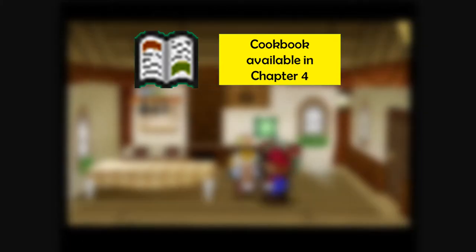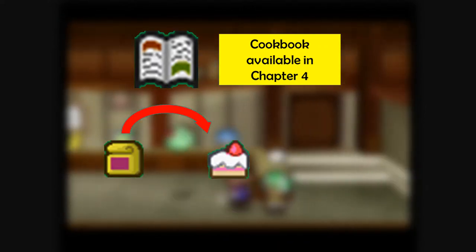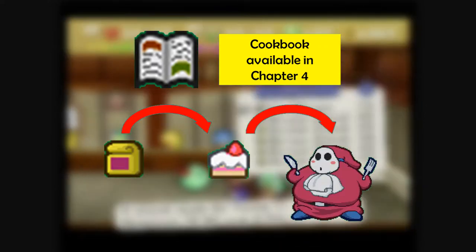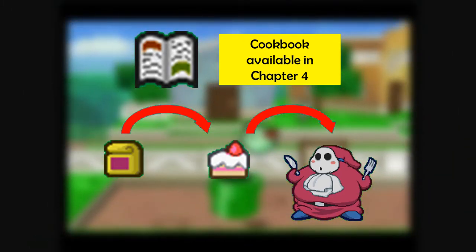The remaining three recipes require you to have given Tasty a key item called the Cookbook. The Cookbook can be obtained by first having Tasty make you a cake out of some cake mix, then giving the cake to Gourmet Guy in Shy Guy's Toy Box. Giving Tasty the Cookbook allows you to make recipes out of two ingredients.